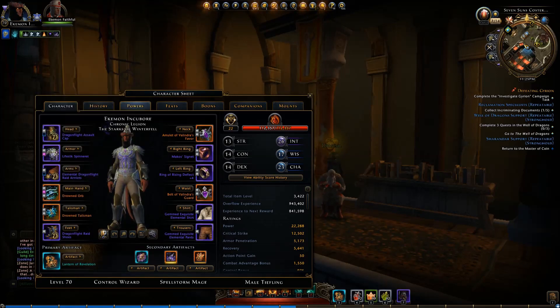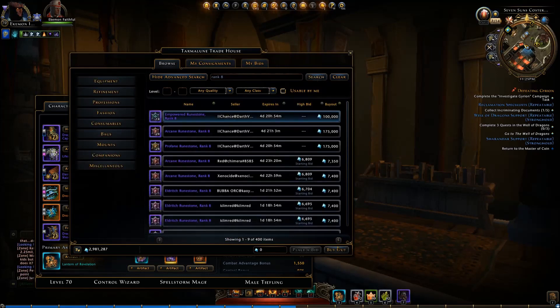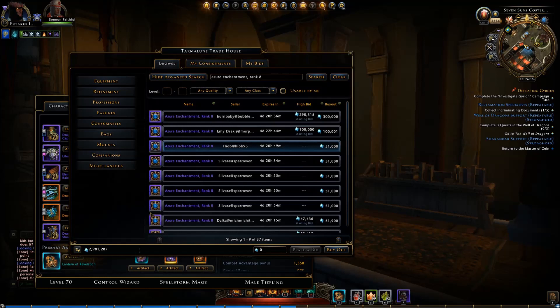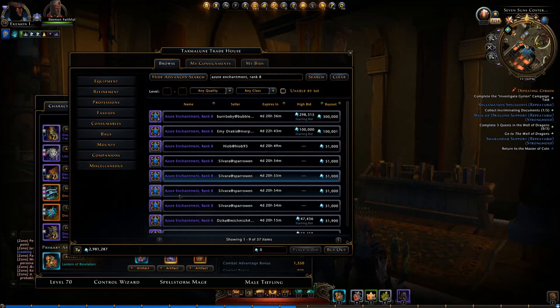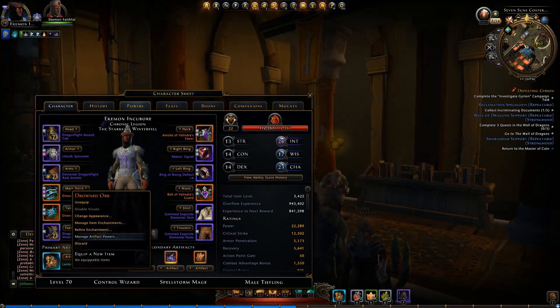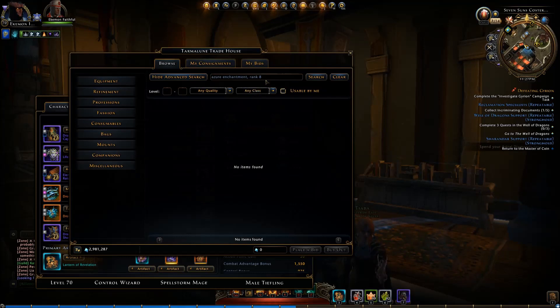Once I get my list together, I'll go start checking over at the auction house. Let's see — rank 8s are running at 51,000. That's a little on the high side; I usually like to buy those down around 40,000 to 45,000 astral diamonds, but that's still not too bad. What you want to do is start checking prices on these because they go up and down. When they hit the price point you need, obviously you buy them. You don't want to wait until right before the event to pick this stuff up because the prices do spike.